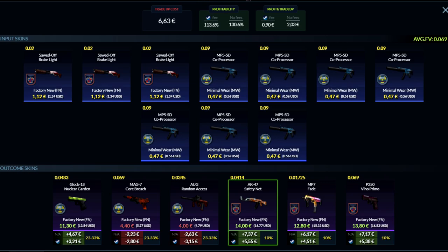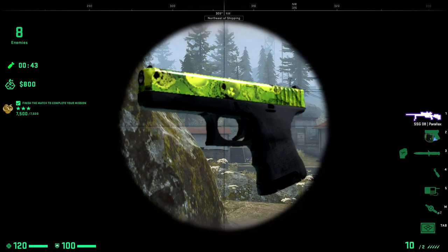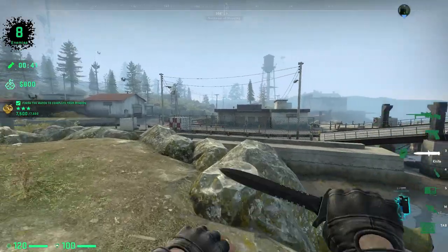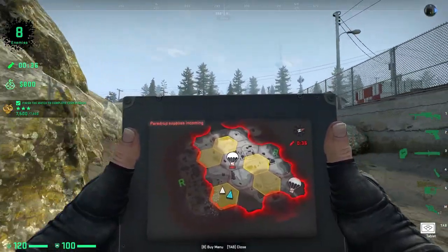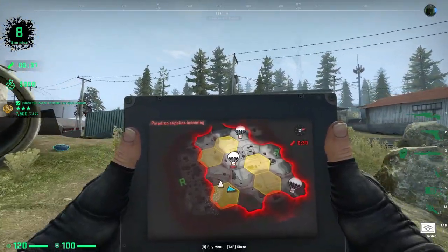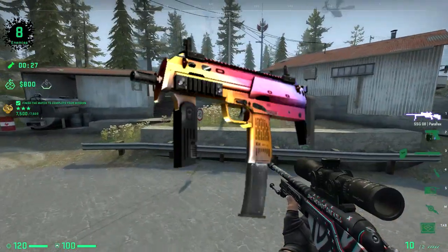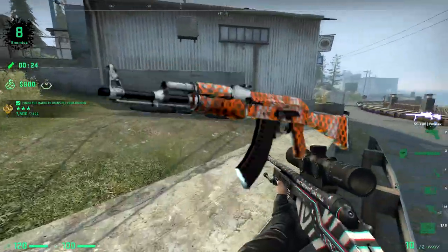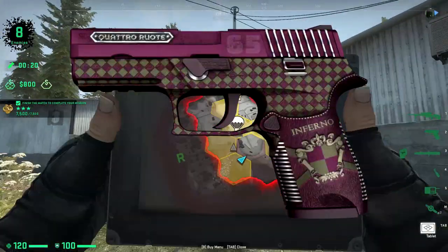For outcomes you have a 70% chance to get a Nuke skin: 23.33% chance of the Glock-18 Nuclear Garden which makes you 3 euros and 21 cents, while the other two Nuke skins lose about 2.8 to 3.2 euros — roughly half the trade-up cost, so not the worst. The remaining 30% lands you Inferno skins, which are very good: at least 4.5 euros profit on the MP7 Fade, 5.5 euros on the AK Safety Net, and 5.4 euros on the P250 Vino Primo.